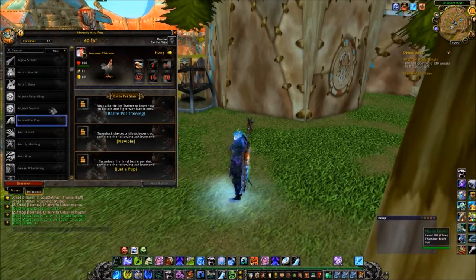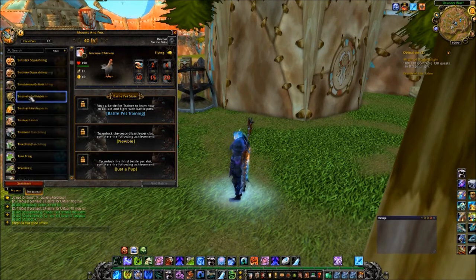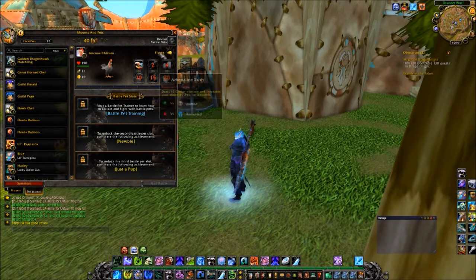They've also updated the Pet Journal and the Mount Journal, making it this nice interface for you to see every pet that you have and what level it is for pet battling. Though you can't do pet battles yet, you can at least take a look at what the interface looks like.